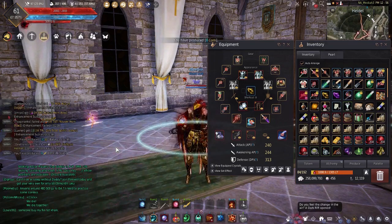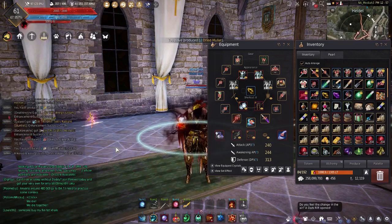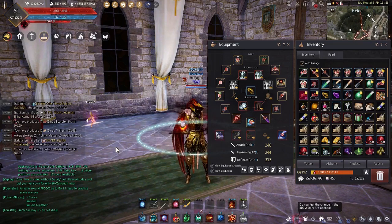I'd recommend having close to soft cap AP and DP. I'd say 235 with tri-kudum or tet-kudum would be the minimum I'd attempt this with. Of course if you have friends that are more geared and don't mind if you play with them, that's completely fine. It definitely depends on classes as well, as some classes are better than others. This is Black Desert Online of course and gear requirements are subjective, so I'm going to leave that choice to you — this is just my recommendation.